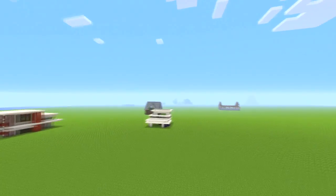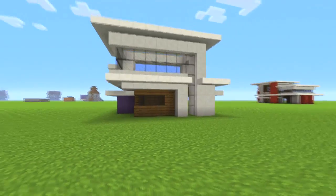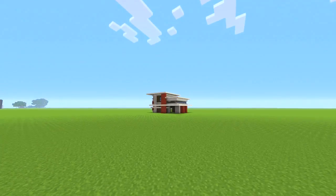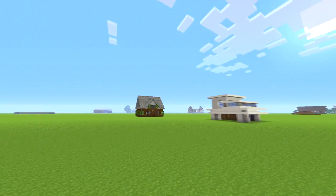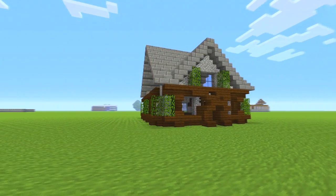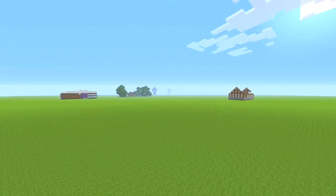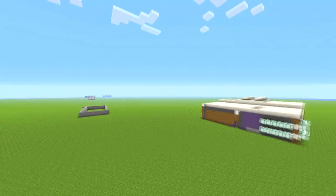Let's have a look over here. There are some random houses — some of them were built with different texture packs so they don't look right. A random small house here, a random house there. If there's any house you want a tutorial on, just comment down below.